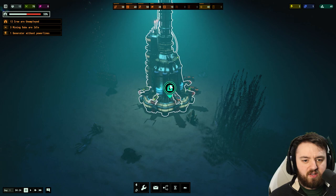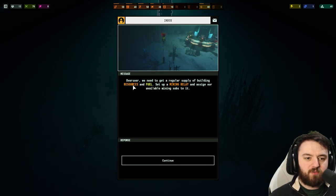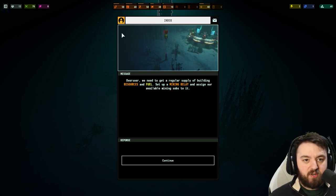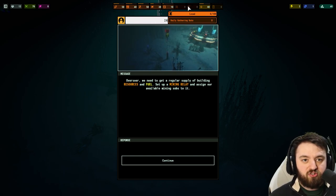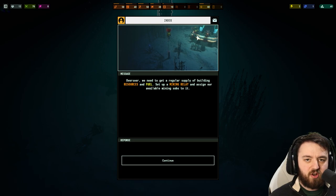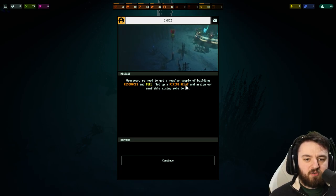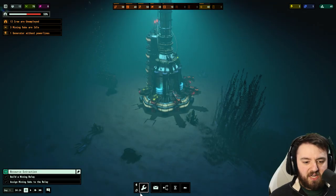Let the game play on and we'll get our first real objective. We need to get a regular supply of building resources and fuel — resources being all these orange resources there, and fuel being the last two. Setting up a mining relay and assigning all available subs to it. Okay, that's pretty easy.